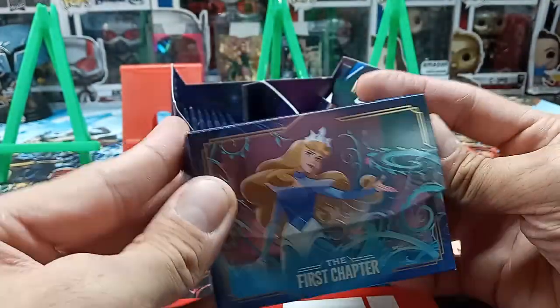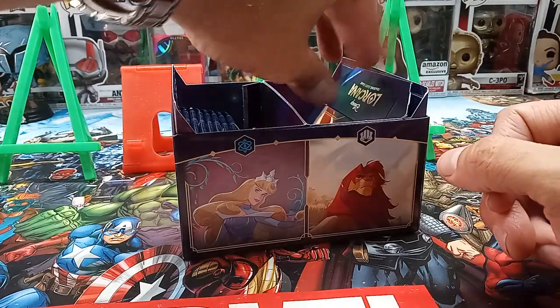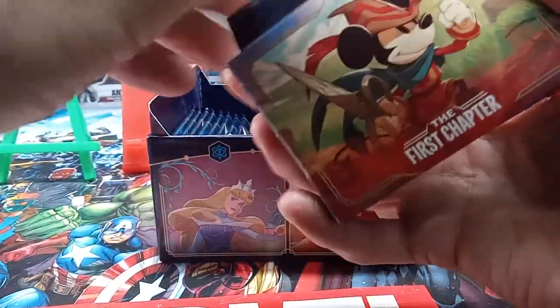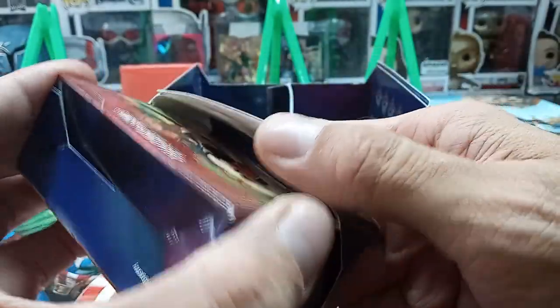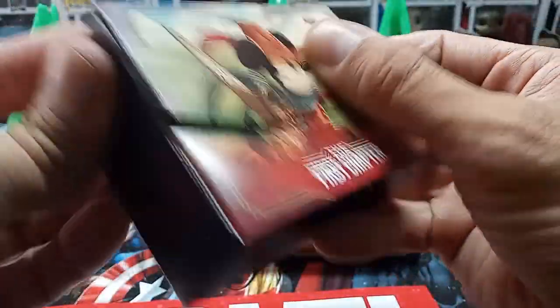You get two deck boxes you can put together and store your cards in. We have a Mickey and Aurora box here. This one's kind of not wanting to fit together — I done broke the glue on that already. There we go! Another little box with Moana and Mickey on the front.